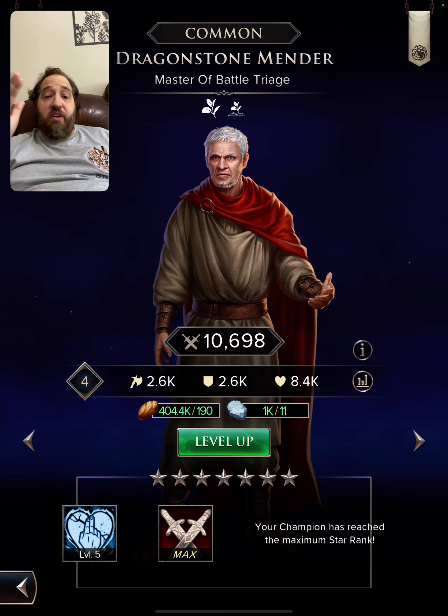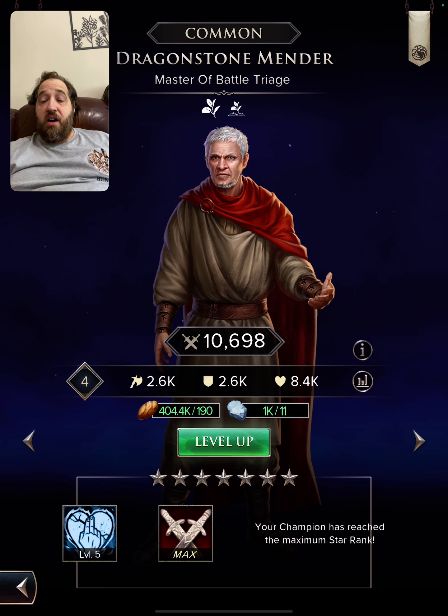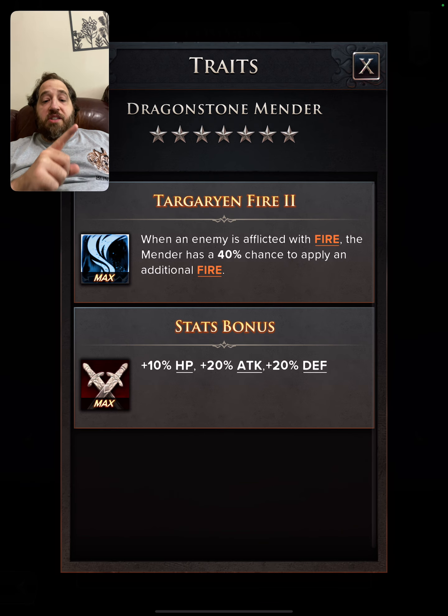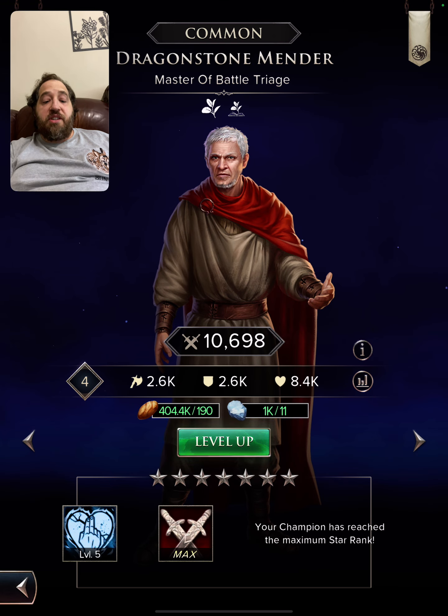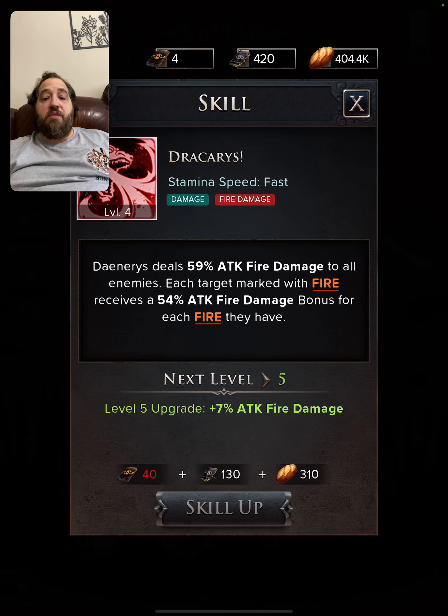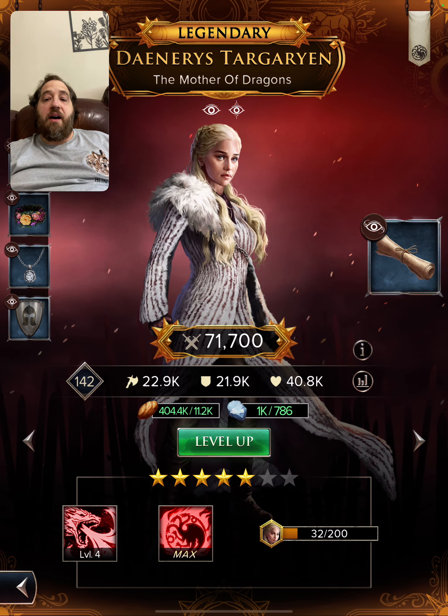Another great character you'll get a lot of shards of is the Mender. The Mender has a slow heal for 6.1% of max HP — nothing super special, but he's a healer and provides a good color balance. What's really nice is that any time an enemy is afflicted with fire, the Mender has a 40% chance to apply an additional fire. So this team is going to have lots of fire, burn opponents with damage over time, and then you bring Daenerys in with hopefully five fires on everyone and unload for a super insane amount of damage.